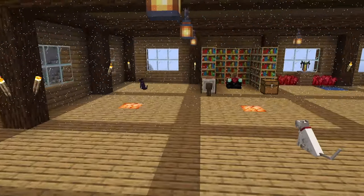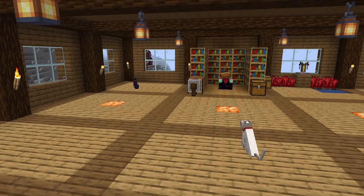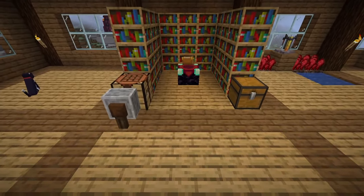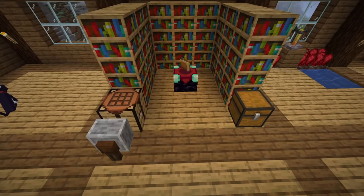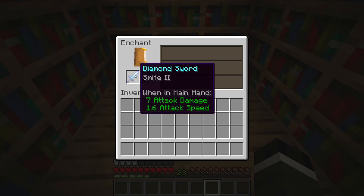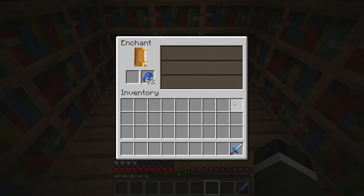Perhaps the best way to understand magic is to look at the things that are explicitly magical. The most obvious of this group is enchantment, which allows a user to take an ordinary item and infuse it with special properties. The main way this is accomplished is through the use of the enchanting table. A player takes their equipment, puts it on the table along with some lapis, and enchants the weapon, consuming experience in the process.